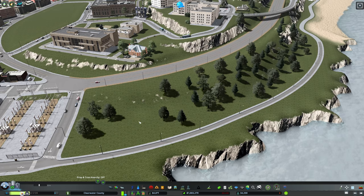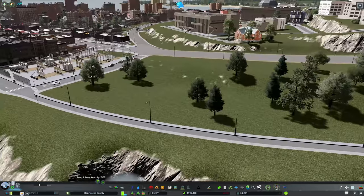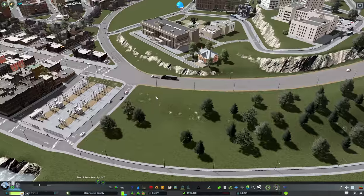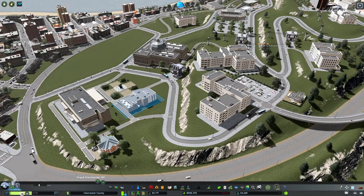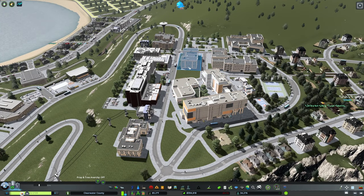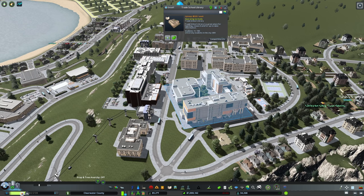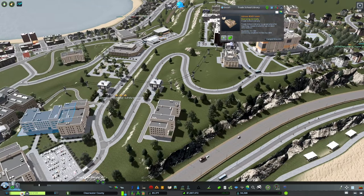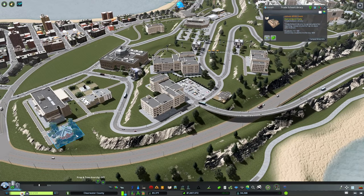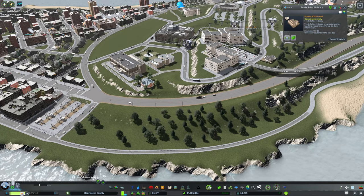We'll use this to create a pedestrian facility down here — we'll consider these some of our graduate dorms. They'll have a beautiful view of the bay and be fairly close to our academic buildings. We've got a study hall and cafeteria here. We're also going to build a second cafeteria up here near the upper dorms, because it's not really rational to need to take cable cars all the way down just to get some food.